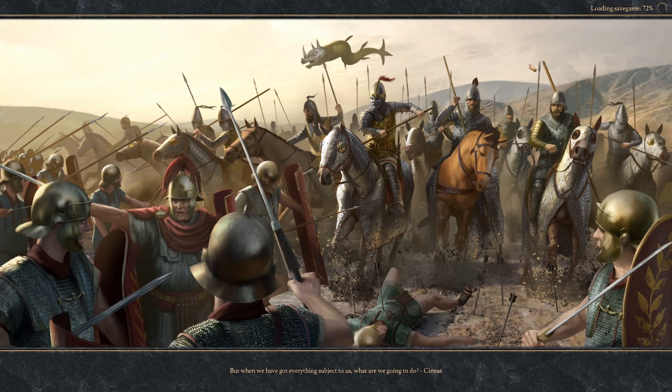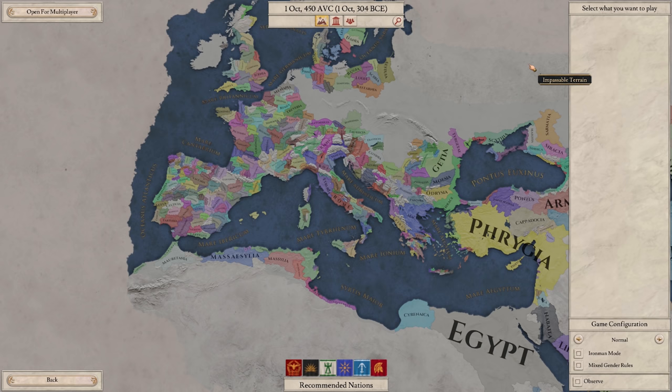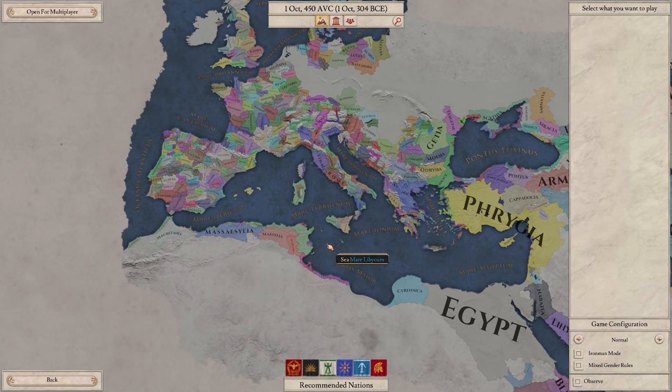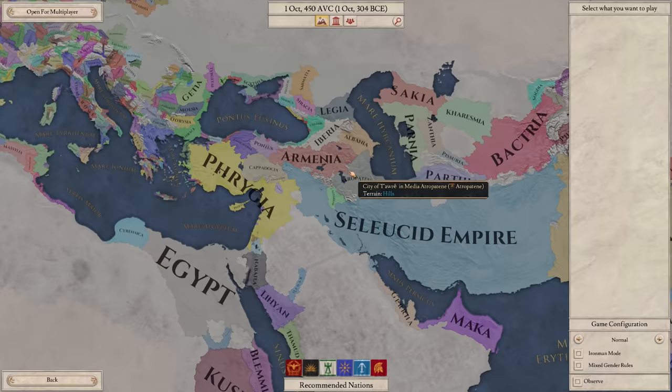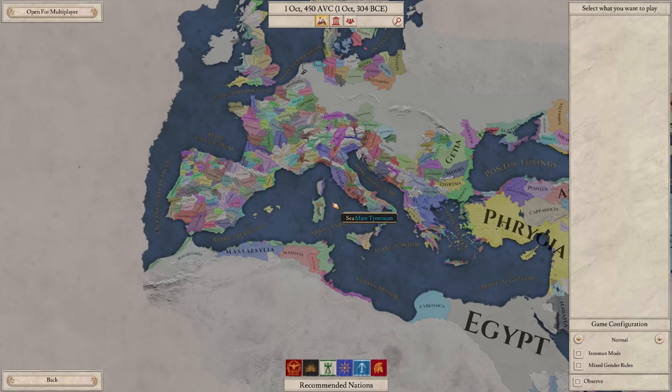Interestingly, unlike other Paradox games, it does the loading here and when you select your country, it just drops you right in. Here we can see the world, we have some recommended nations. I know there's going to be a big navy update pretty soon after launch, according to what Paradox have told me. One little thing you'll notice - when you rotate the map, it's pivoting around what north is. I thought it looked really bad at first, but I got used to it. If you don't like that, you can turn it off in the options and it'll move like old Paradox games.